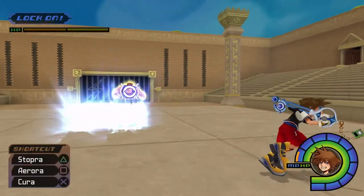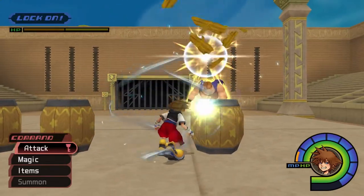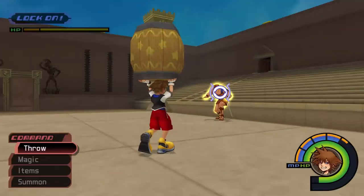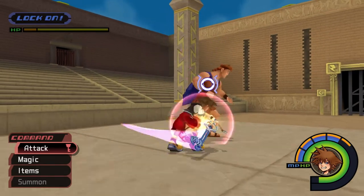Hercules starts the fight with a golden aura around him, and while this aura is active, he won't take any damage. You'll need to lift and throw the provided barrels at Herk in order to remove the aura first. Once the aura is removed, dodge Herk's punches by moving to his sides, then follow up with a four-hit combo.